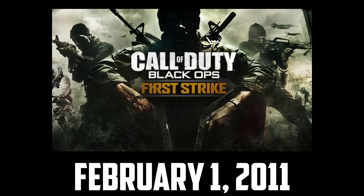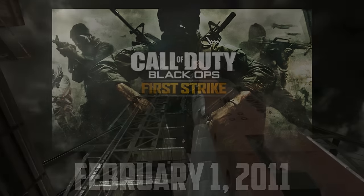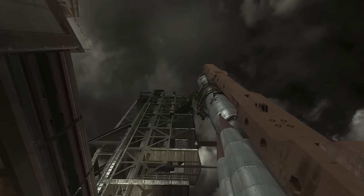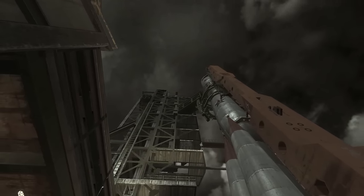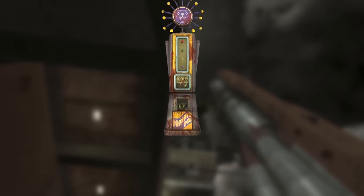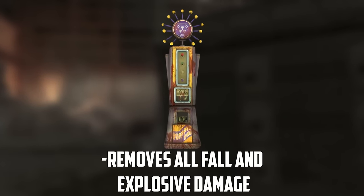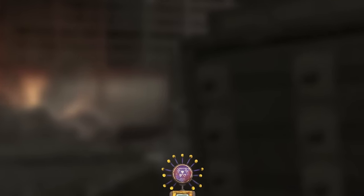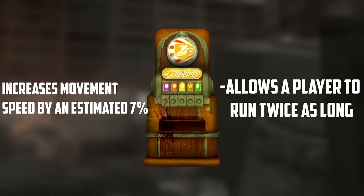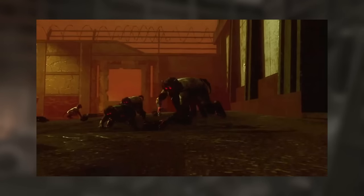On February 1st, 2011, the first COD Black Ops DLC would be released to the public, which contained the map Ascension. While the name sounds simple, the map itself was revolutionary for zombie fans, becoming the biggest map at the time, and introducing two new perks: PHD Flopper, which removes all fall damage and explosive damage from a player, and Stamina Up, which allows a player to run twice as long and have a 7% speed increase, as well as adding two new fire traps and a boss round named Monkey Rounds.